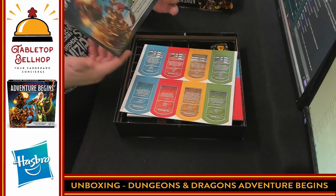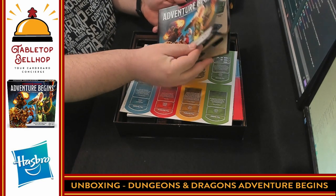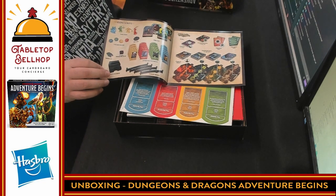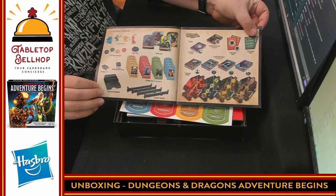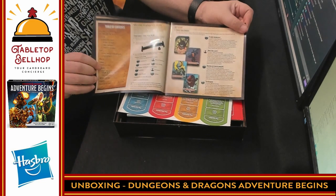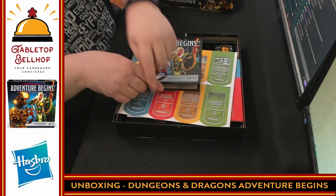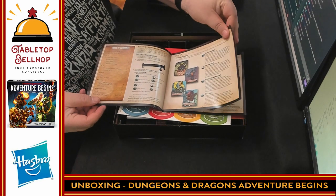We have the rulebook — surprisingly thick for a Hasbro game. It has a shot of all the components including showing the backs of the card decks — that's a nice touch. There's a table of contents. The text is very small; I would have liked a bigger font and a bigger book. I can see there's going to be some kind of plastic card holders and player trays with trackers that clip onto the edges of cards.